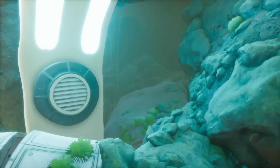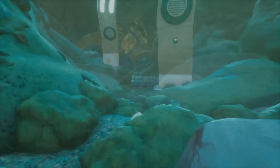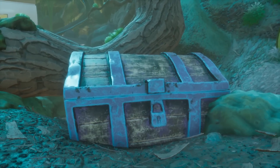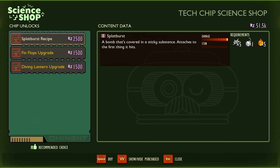The outpost pond chip — the underwater treasure chip — is in a tunnel underneath a rock guarded by diving bell spiders. You need to get a key to open the treasure chest; it's not obvious which is why it's shown here. If you've only turned on the power in the pond, it might be worth getting the finflops upgrade and diving lantern upgrade to explore all the other caves and get more loot. The splat burst recipe is really unneeded — you can just drop a grenade in a good spot most of the time.